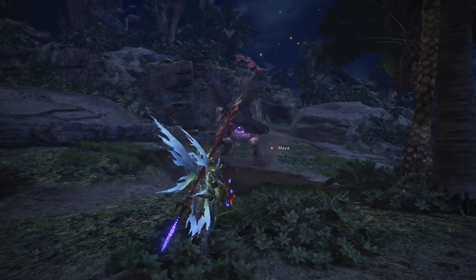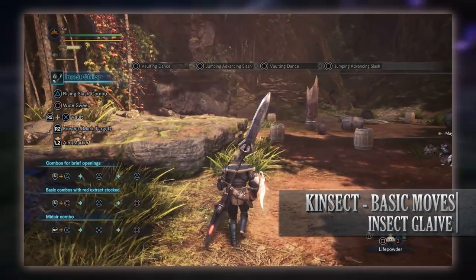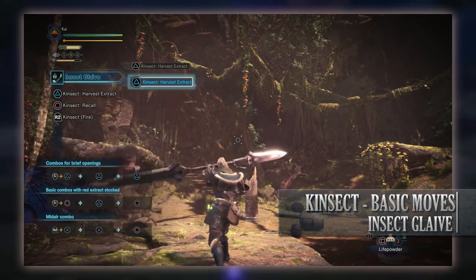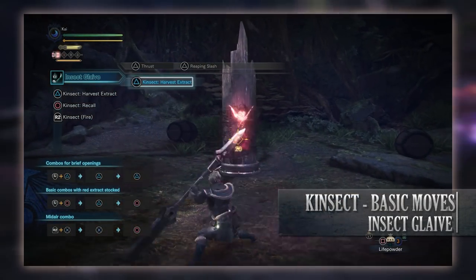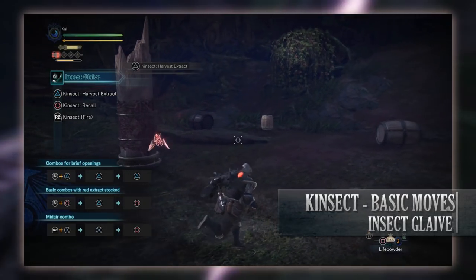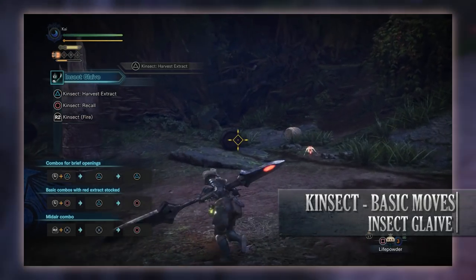Moving to the Kinsect basic moves — the first is Kinsect Harvest, done in two ways. As a draw attack, pressing R2 sends the Kinsect flying from your wrist toward the location in front of you, a quick way to start extracting buffs. A more reliable method is pressing L2 and triangle while aiming with the right stick, causing the Kinsect to fly toward whatever you're aimed at to collect the extract buff. The body part you hit determines which buff you receive.